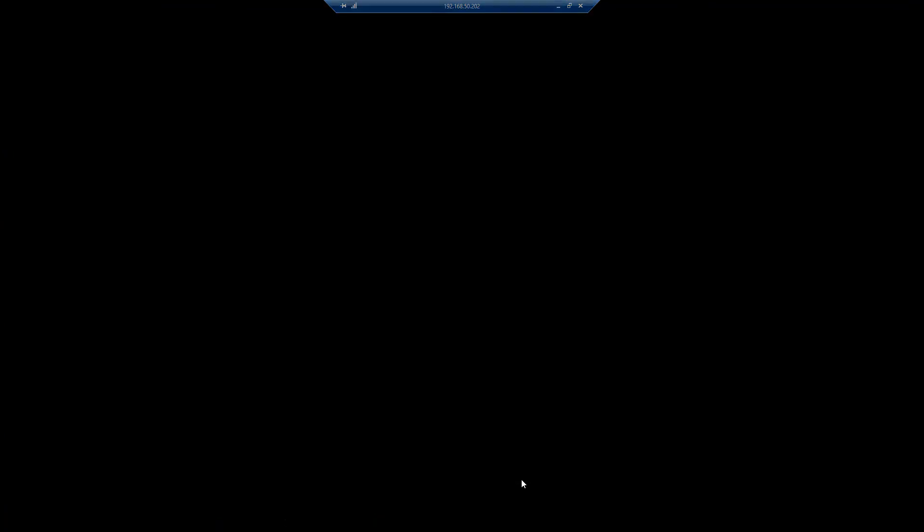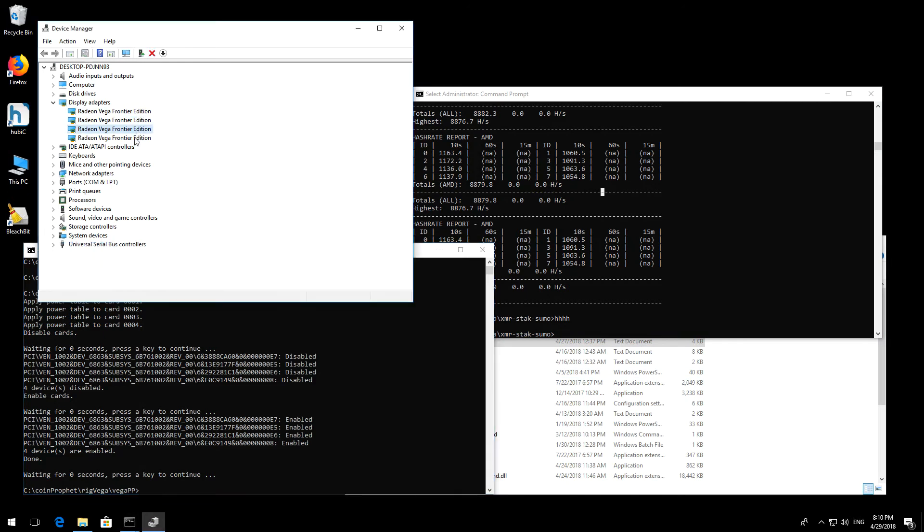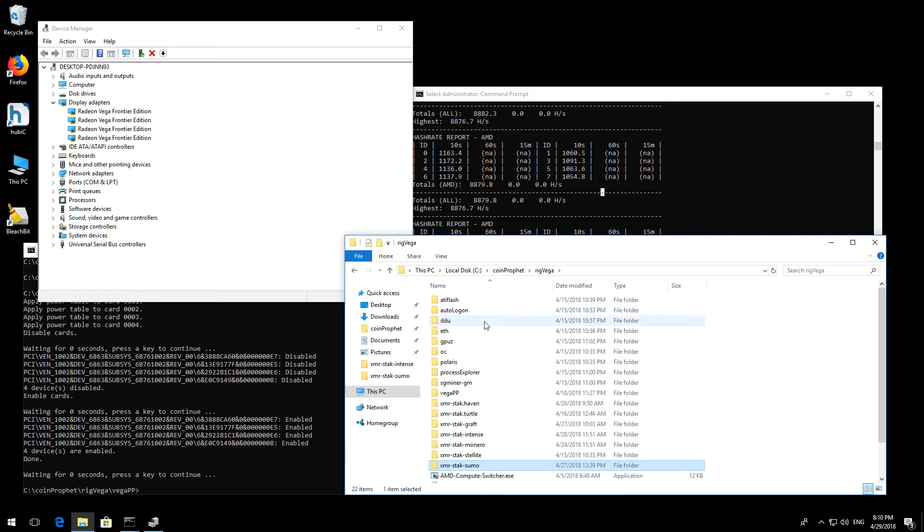I remote desktop into my miner — I don't have anything plugged into it, no monitor — but I have four AirCool Vega Frontiers on my machine.